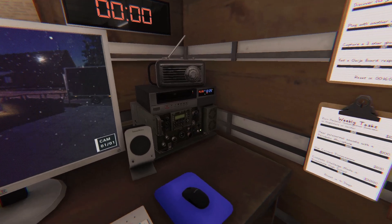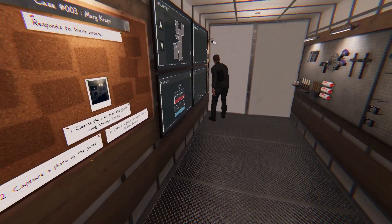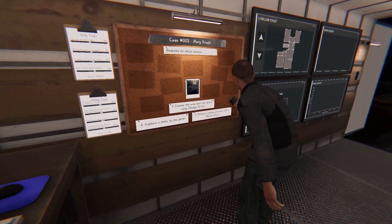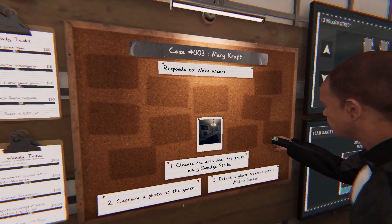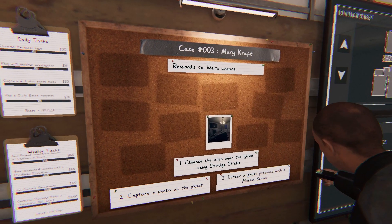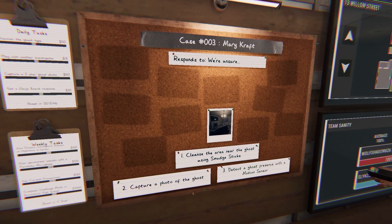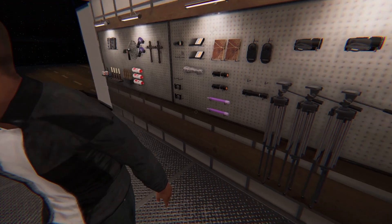Welcome back for another episode of Phasmophobia. I'm here with Kyle. Today we are at the Willow Street House and we are ready to go in and see what we have. We're looking for a Marycraft. We need to cleanse the area with a smudge stick, capture a photo with a ghost, and detect presence with a motion sensor. That seems pretty easy, but it never is.